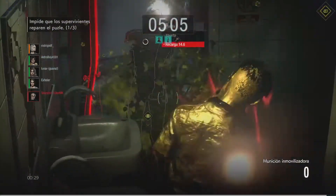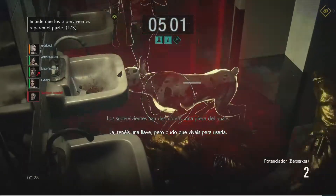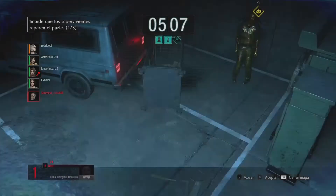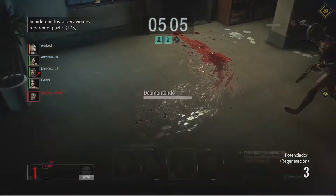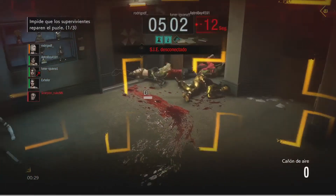I was trying to hit all of them together there with the immobilist round, but it made contact with the body of the Jan. I was hoping it would not contact her body and would instead hit all of them with the area of effect. That was my idea there, but it didn't work out.